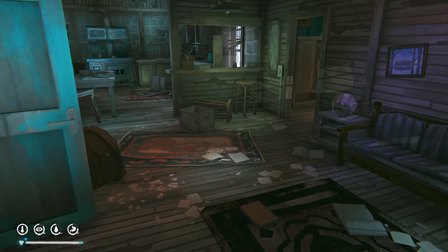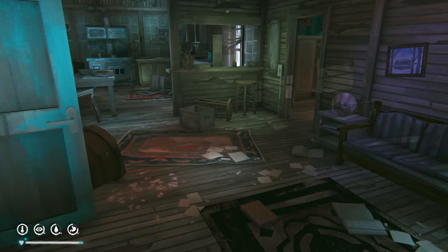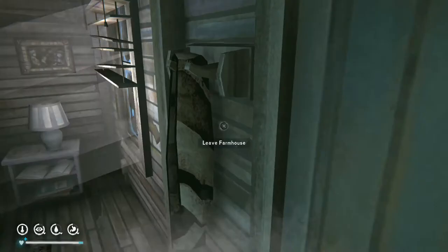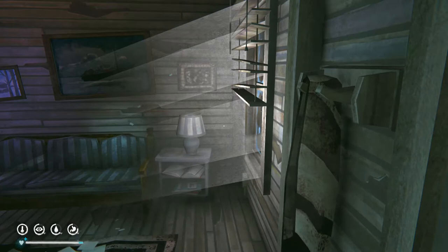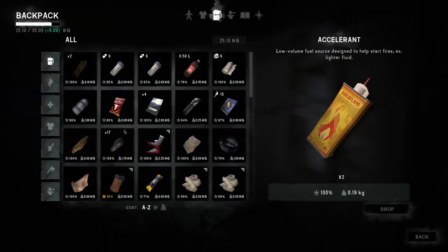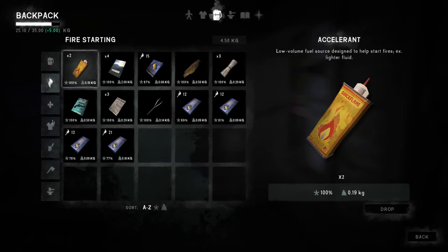Hi everyone! Jill Flegolas is back after Hurricane Dorian, and so is the Long Dark! I'll tell you a bit more about Hurricane Dorian in a bit. Where are we at? We're in the Paradise Meadows farm. I think my next goal is going to be to get back home to the Milton House.